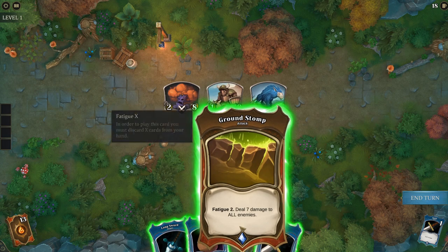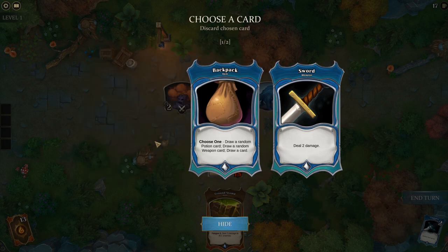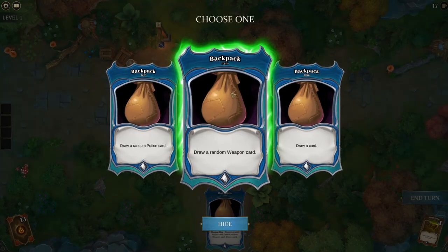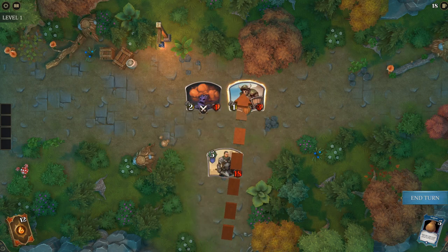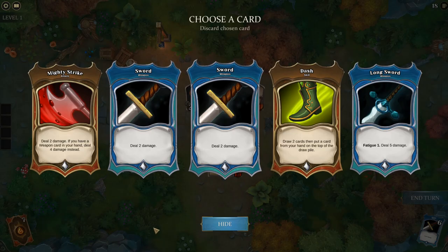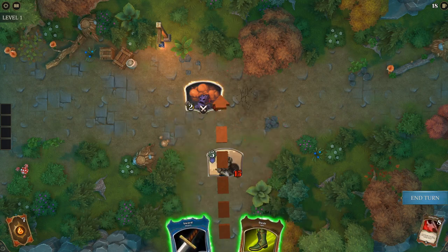This is a Stomp enemy so we have to fight it first. I'll start with Ground Stomp and get rid of the longsword since I wouldn't be able to use it. Then end with the sword — actually we can't finish it off because it's not strong enough, and this one has Taunt so we can't hit the other thing. That's alright though, we only get hit for three. Let's use Mighty Strike on one and the sword on the other.